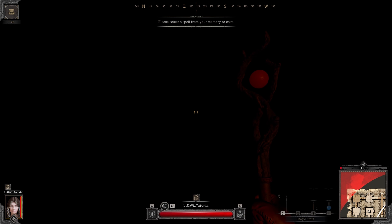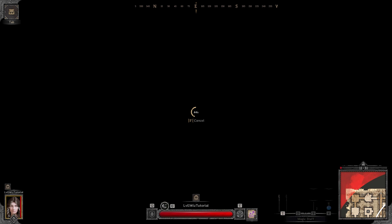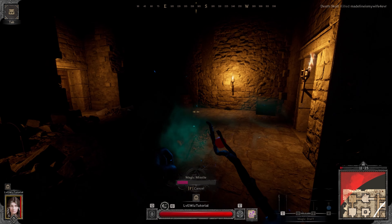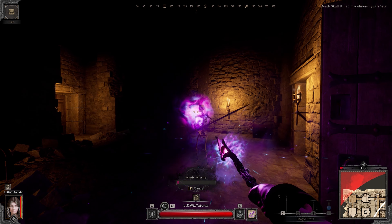As a bonus, here's how you handle the room with a double skeleton spawn right outside the door. We got a Skeleton Spearman, which many players struggle with, but it's no match for level one wizard.